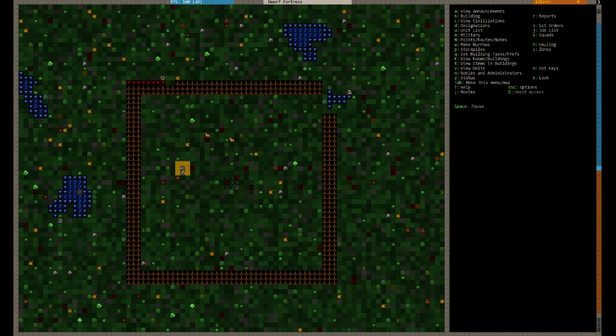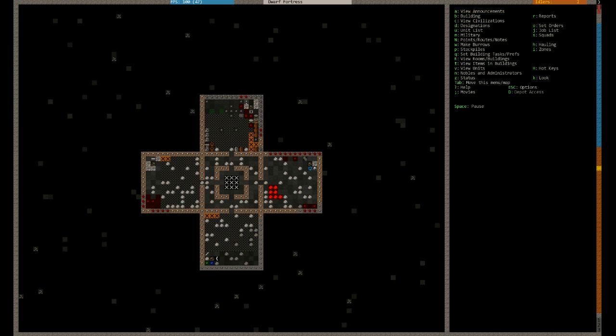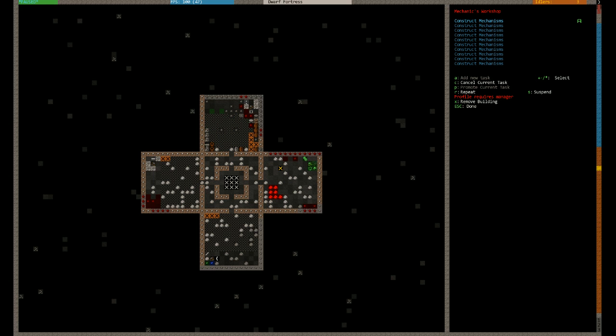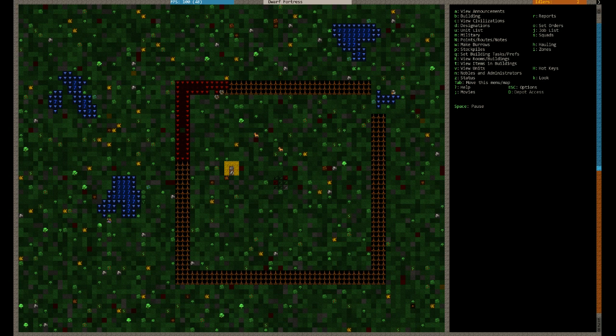They don't need to worry about the fact that people can walk over it because they can at the moment. You see they've got these up and down slope markers. The middle one will get channeled out. And then as soon as they do this side that will get leveled out, so then you need to remove the designations. Meanwhile everything's going on down the bottom. The mechanic's been done, so what we're going to do is make a bunch of mechanisms there. That's A and T. So Q for query and A and T. What do we need those mechanisms for? We need them for the bridge.